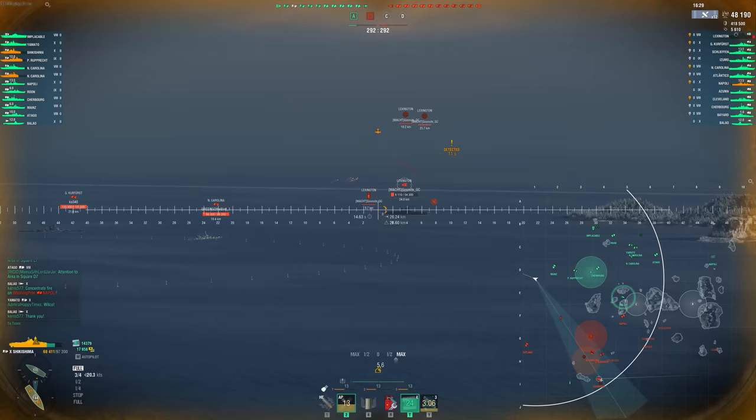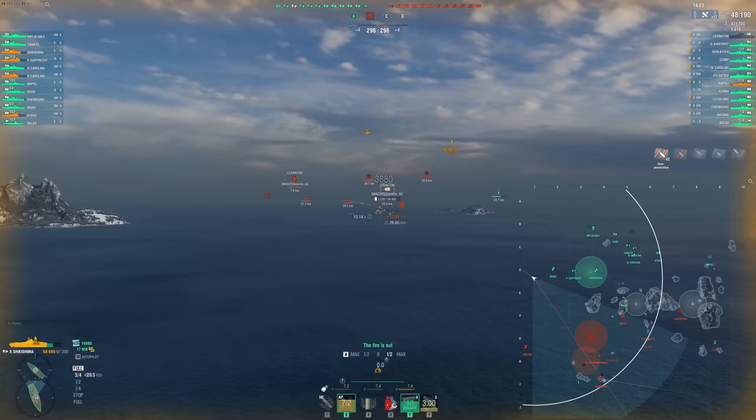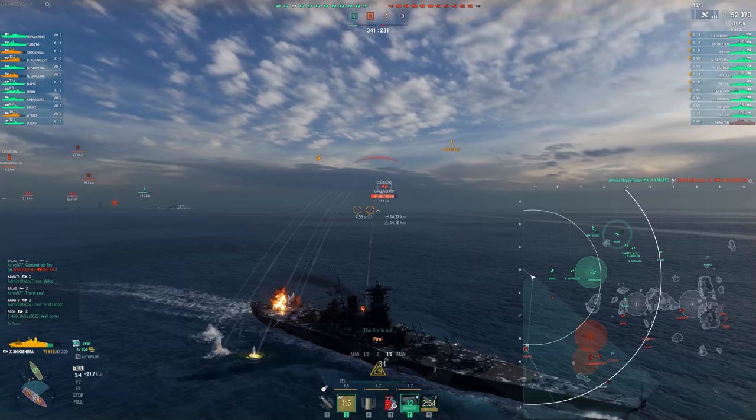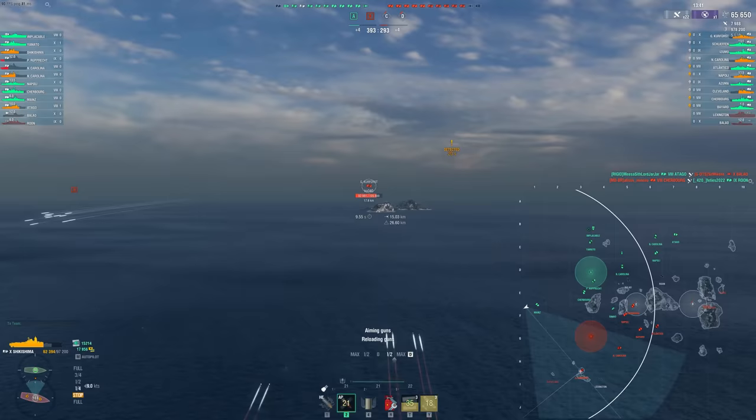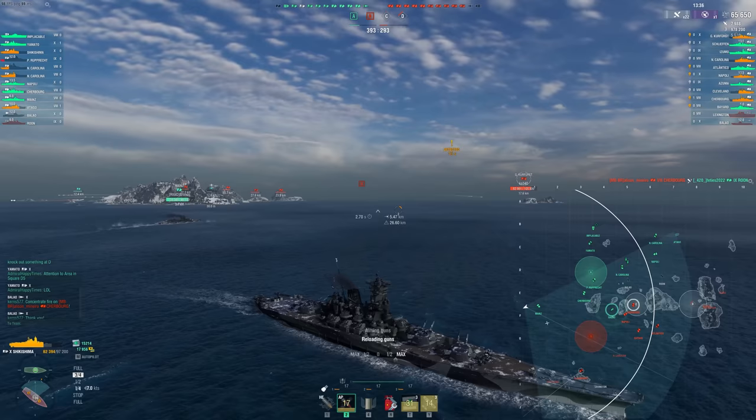They have great shell velocity over range. Since the shells are so big, they don't lose a lot of their velocity to air drag. And the overmatch is pretty nice as our friendly Yamato tags in and finishes off the Lexington. Less than four minutes into this game, in a random battle without a div, we've managed to take out the enemy carrier. That guy probably didn't have the best game.